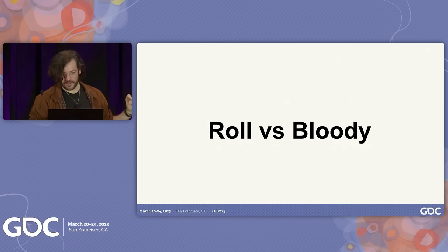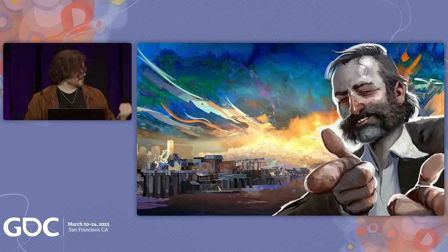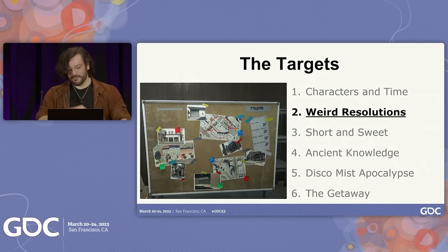One of my favorite rules in Burning Wheel, which is a game that's normally very complex, is just Roll Versus Bloody. It's dead simple. Two people fight — they just roll dice and see who gets the bigger number, and they get the damage. No checking against AC, no maneuvering. It's just meant to be like, oh, we can do a bar brawl — we're about the same strength, what happens? Some of you might notice that another favorite game of ours also uses this mechanic.